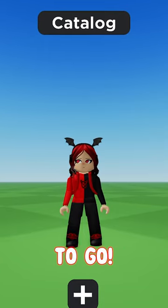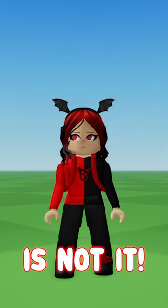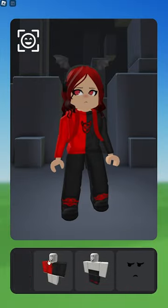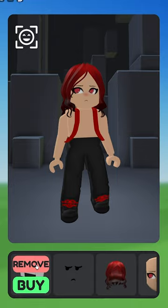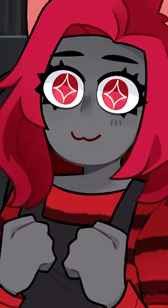This look has got to go. We need to pick out a new outfit for Human Moody, and this look is not it. First thing we do is remove every single item we have on. Now that we have a base, let's start looking for some items.